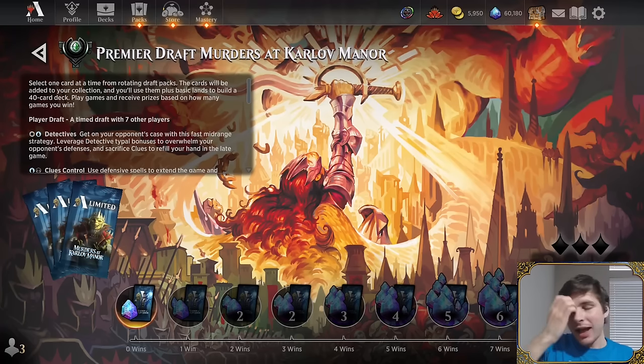Both hosts have experience with morph formats — Nicolai's first paper draft format was Dragons of Tarkir with megamorph. They discuss how face-down creatures create interesting decisions: whether to attack on turn four, whether to trade off a good morph, and reading opponent signals. There's a lot of information gathering and strategizing around which morph is which, especially when multiple are on board.